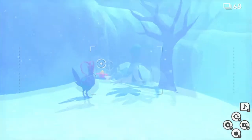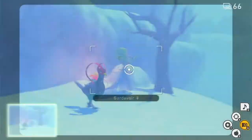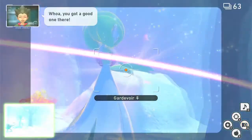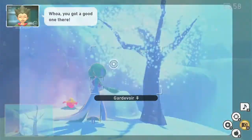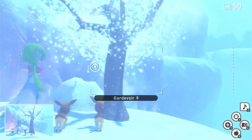Now he's going to go one more spot right there. Now we're going to go ahead and hit the Illuma Orb, and then she is going to do some magic stuff. Try and get the tree in the shot — I think that's what you need to do.